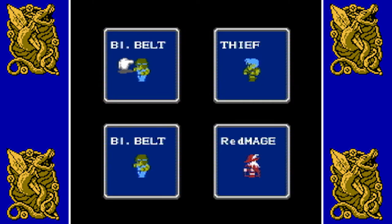Black Belt is your Monk class. Good with his bare fists — you don't want to equip him with pretty much anything throughout the game other than his fists, and maybe body armor. Because he is going to be really, really powerful later on. High strength, a little bit high agility.